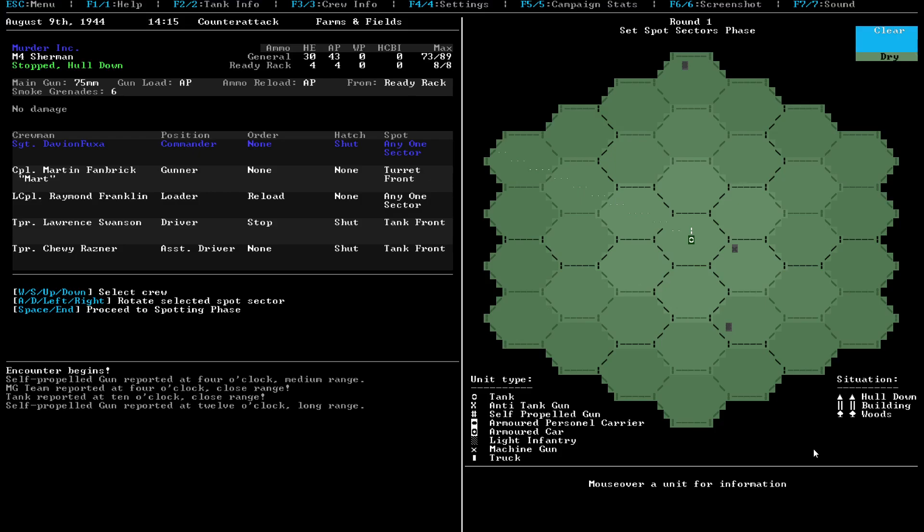We'll have my commander look up in this direction. I should probably note that these guys actually all have spying things you have to set. We'll set this guy to look this way. We should be able to hopefully find people if we're lucky.